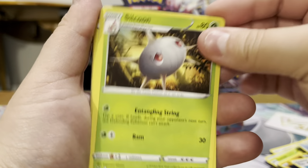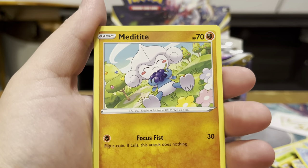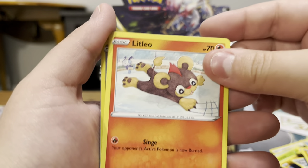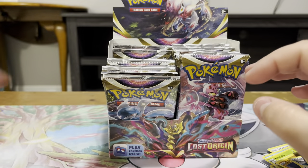Silcoon, Ralts, Lampent, Horsea, Meditite, Shellos, Minccino, Litleo, Inkay Reverse, and a Drapion V-Star. There we go.